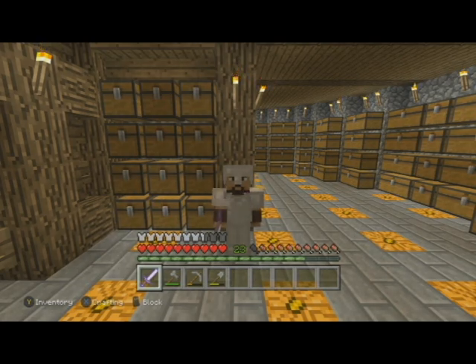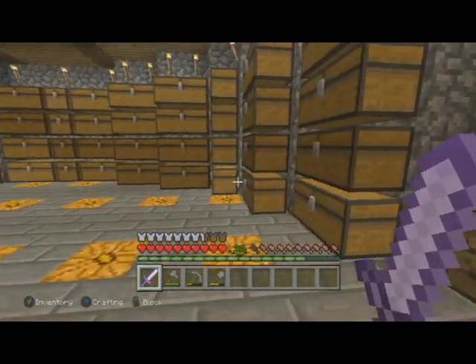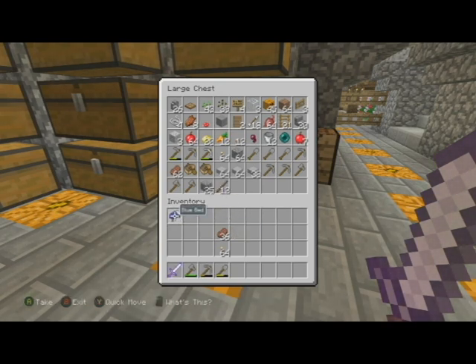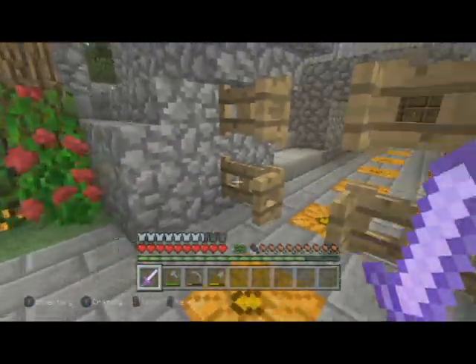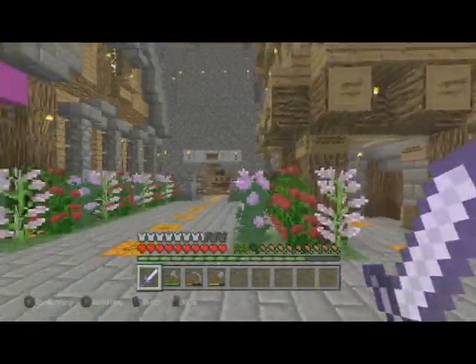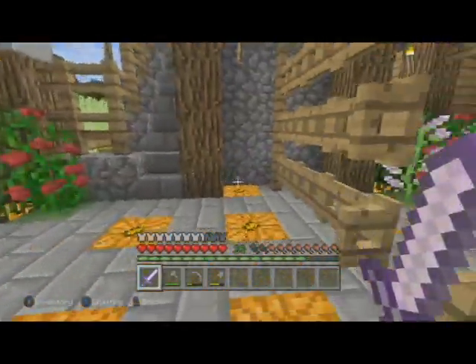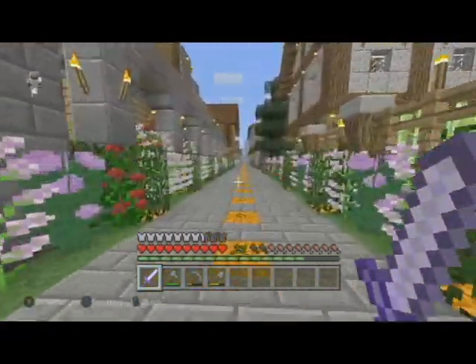Let's get going. Before we start I want to clear out my inventory and only take the essentials — a few tools in my hot bar and some torches. I need to collect resources. Trees are growing over there in the tree farm, I just did that last night. I need to smelt more stone, but first we're going to go fishing.